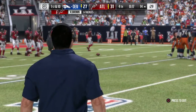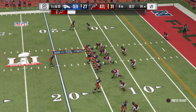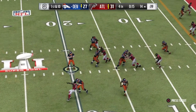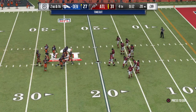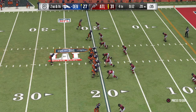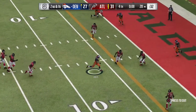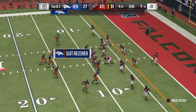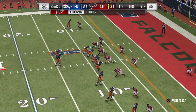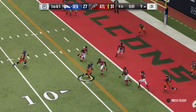Here comes play number six on this drive. He's back to throw, looking for someone — and that's going to be a loss of six, setting up second down. A timeout is called by the offense, leaving them with just one remaining in the fourth quarter. Back to throw — he lost the football, but they recover for a loss of eleven, leading to third down. Another timeout called by the offense — their third and final stoppage. Back to throw, and he will have the first down before he's brought down at the three.